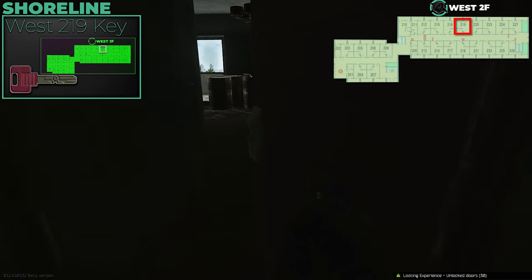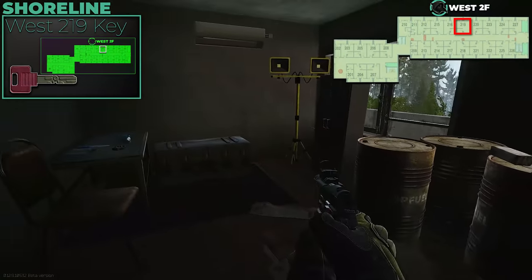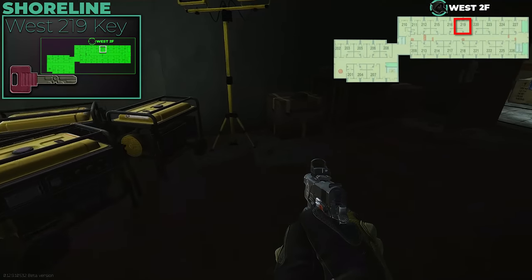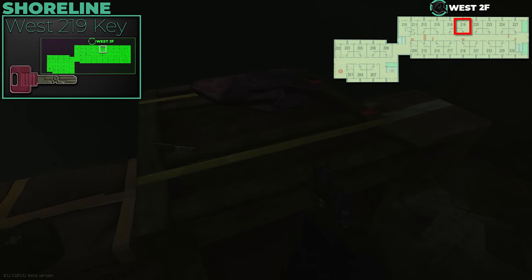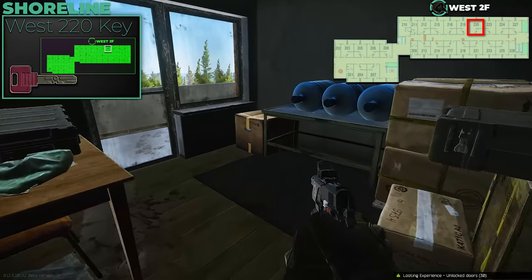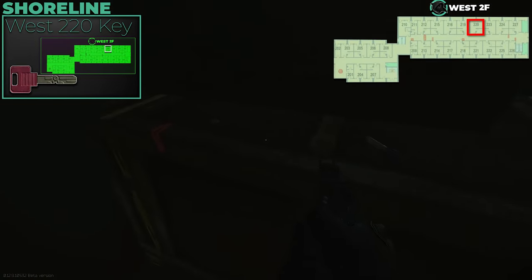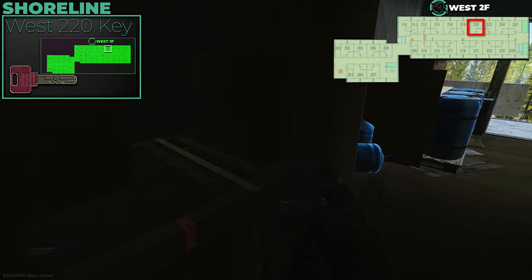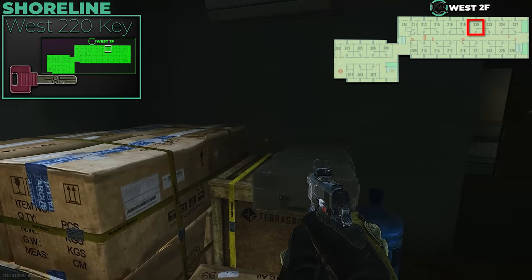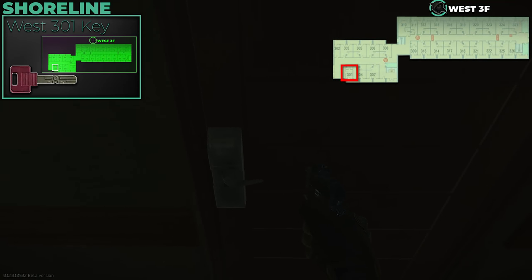West 219 is required for a quest with a generator inside, but you don't need the key — you can use West 220 to access it through the window from outside. West 220 is definitely worth getting: it has what I call a gold loot spawn in the box on the right-hand side back corner. That box can spawn rollers, Bitcoins, horses, lions, cats — all the golden loot items. Also useful for the quest from outside.